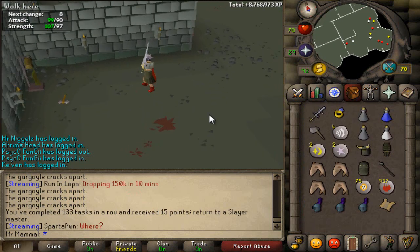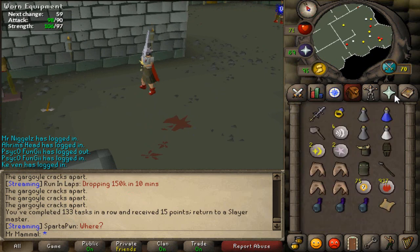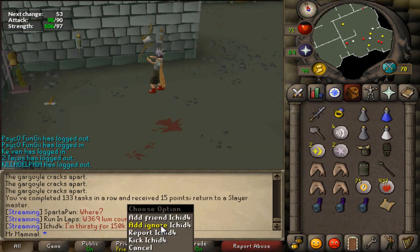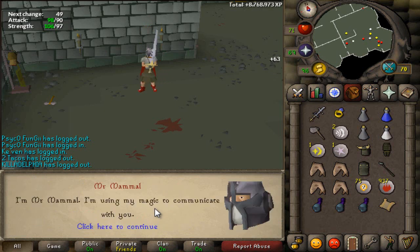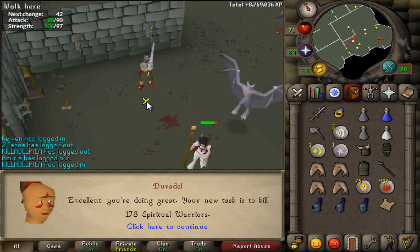Alrighty guys, well done with our task of gargoyles. That is our 133rd task in a row. Got three rune fulls and a clue scroll. We also got a hit points level and a strength level. So that is probably the last Slayer task we're going to be doing on this episode. But of course, let's always get a new task before we carry on. Spiritual warriors - okay, they're decent loot, I suppose.